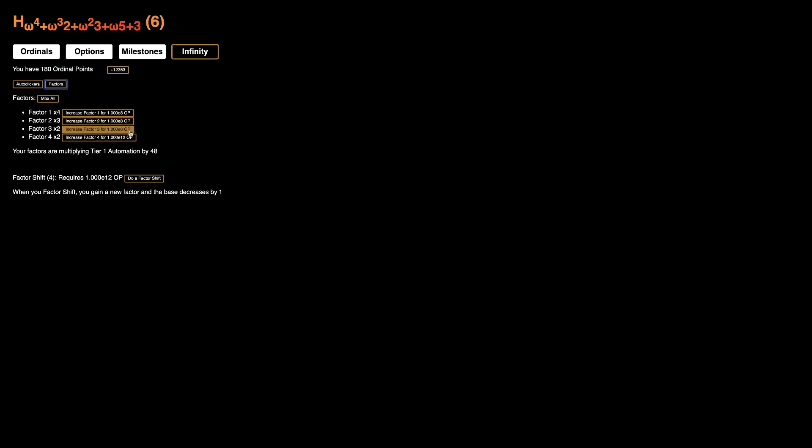I'm also just gonna do a smaller infinity here, just so I can get some more automation. Now we're clicking 96 times per second. And if we can get another 10,000 ordinal points, that's gonna speed things up even more. This is E12, so I'm not gonna be able to get this until the next factor shift. But we can still get these — I've already crossed 10,000. We're so close to 20,000, and I'm just gonna go for it. 20,000 — this means now we're clicking 192 times per second. We can also get that, and this is gonna make things even faster.